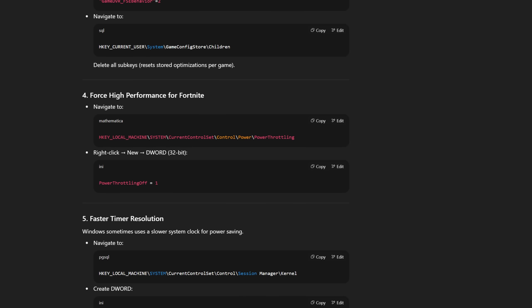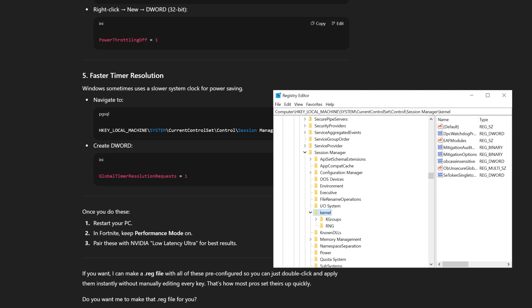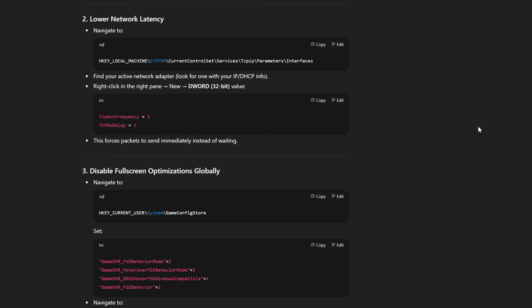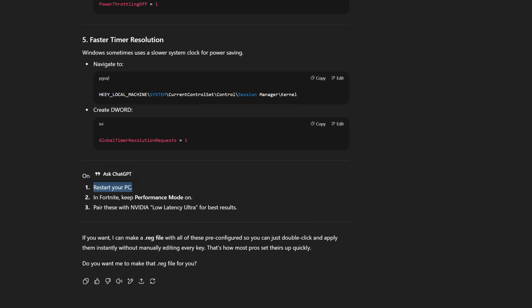Next up is favoring high performance for Fortnite — this should be power throttling. Paste that in and set Power Throttling Off to 1. Then, faster timer resolution — Windows sometimes uses a slower system clock for power saving, so we're setting it to a faster speed. Create a new DWORD value called Global and set the value to 1. We've now applied all these registry editor tweaks from ChatGPT — definitely a lot of stuff, but it should help with performance. Now they're telling us to restart our PC.